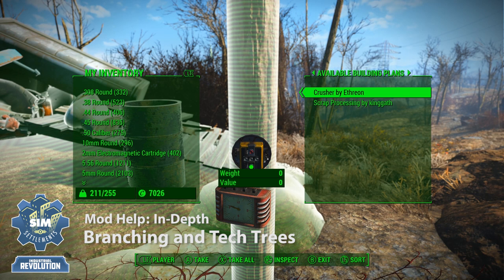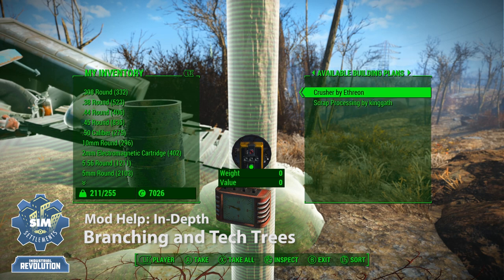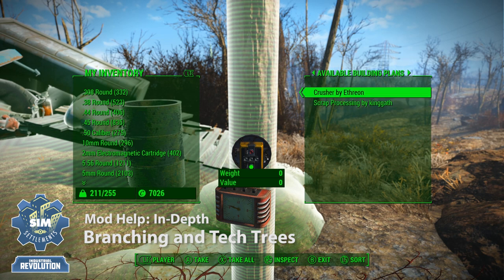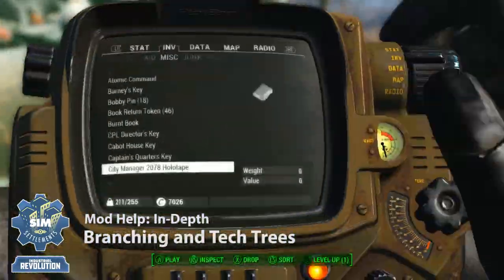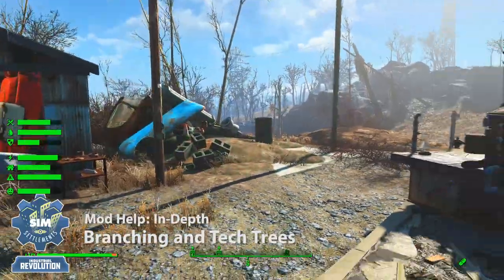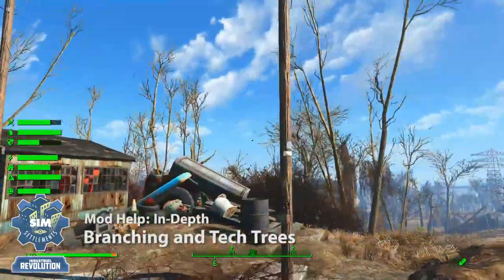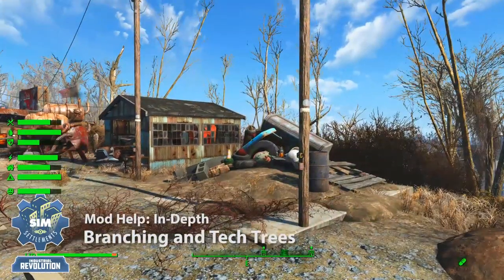Right now both options are available, and that's because this is a very basic plot. Now I've mentioned tech trees many times and this is where it comes into play. Sometimes you're going to come in here and find that there's only one option, and occasionally no options for you to upgrade. When you find something like that, you've run into a tech requirement.